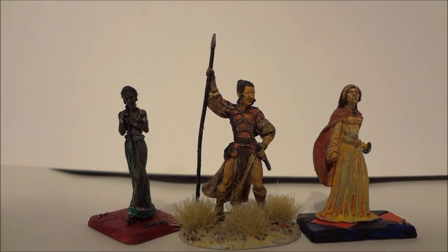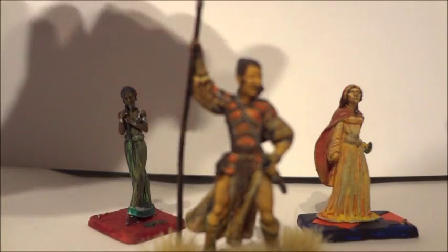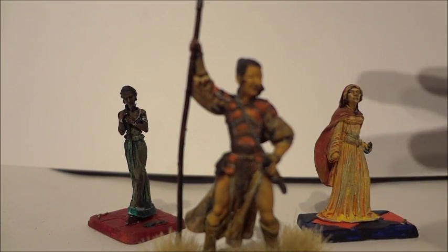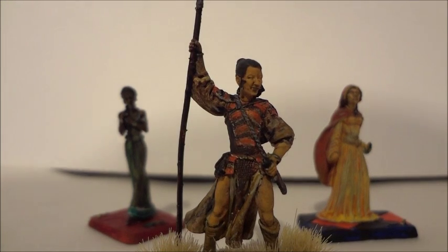I'll talk about them in the order that I actually painted them. So first came Obara. She's kind of the easiest to paint because, well, armour. Painting her was simply a matter of working out what her armour was. I decided on a sort of snake pattern to her armour because she's in Dorne — it's kind of a land of snakes. She is a Sand Snake after all. So I went with kind of a coral snake, that sort of orange and black poisonous snake.